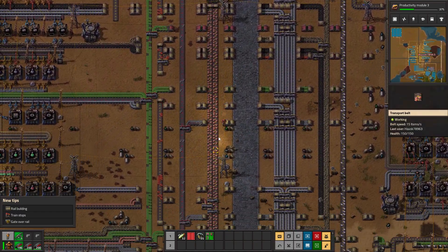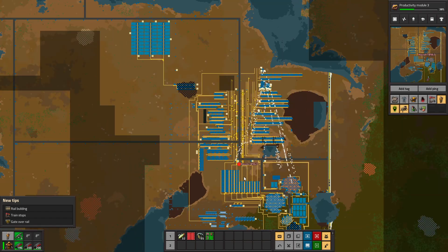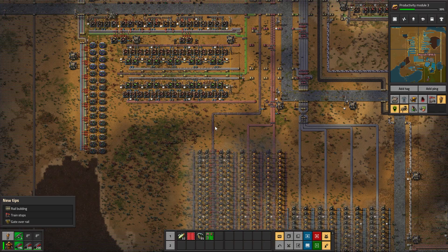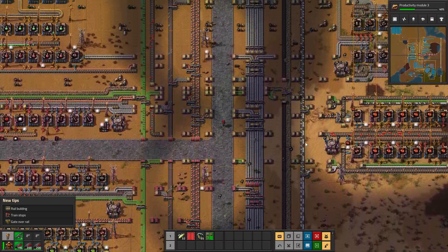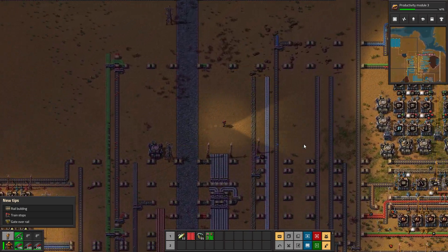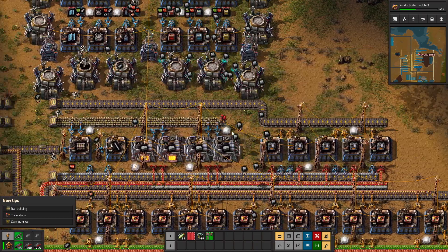I wonder if the steel will back up since our copper has become such a weak link again. We could smelt some more copper and just kind of bring it in. We're going to do that - it's time to start getting super janky with everything. We're on the home stretch, there's no need to make it super pretty or elaborate.